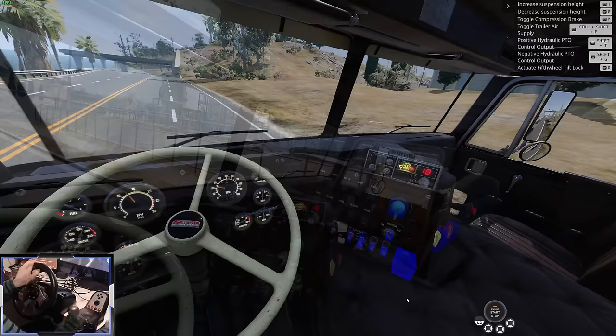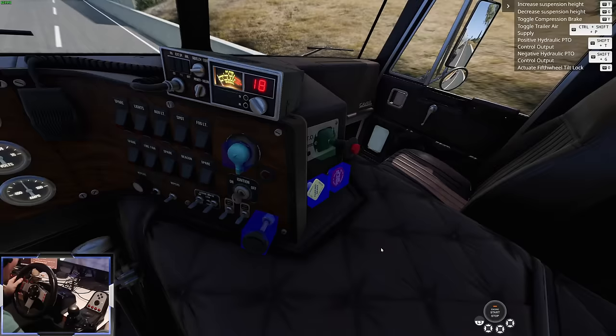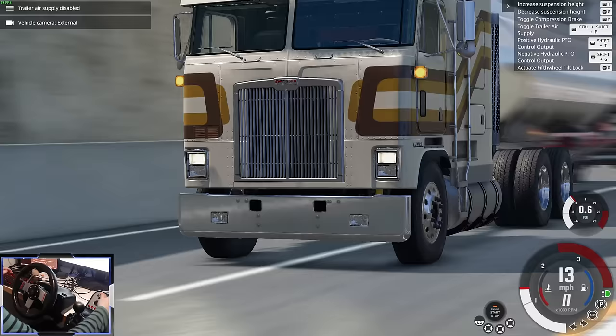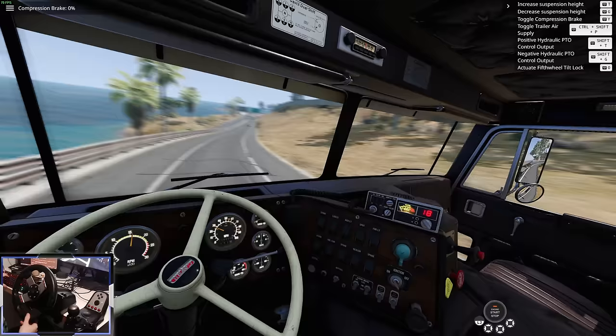Your truck's engine actually creates hydraulic power. If you pull this lever here, that creates hydraulic power from the engine. Pressing Shift and T adds to the hydraulics, but if you pull this red button, the whole thing stops — that locks the brakes at the back. You can toggle the compression brake, which uses hydraulic power instead of the regular brakes to slow you down. That means you don't cook the brakes going down a hill.